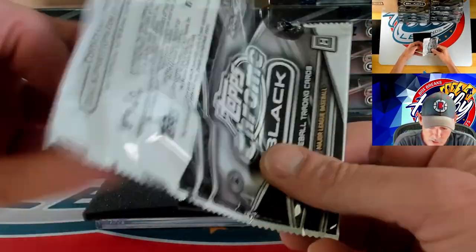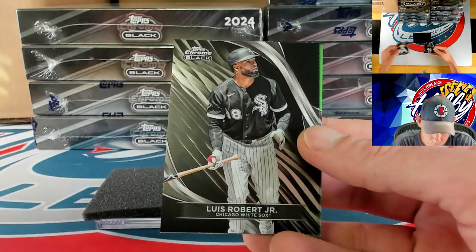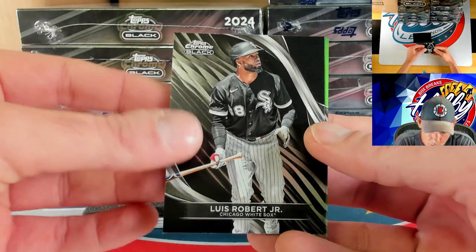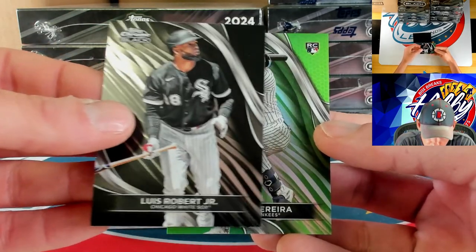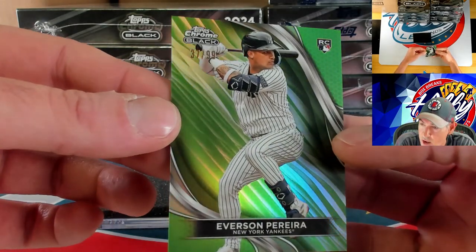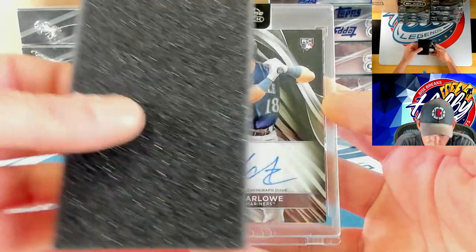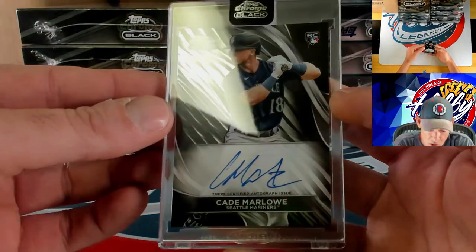Nick Gonzalez, Luis Robert, and then we are going to get a green to 99 going to Everson Pereira — 37 of 99. Our ink is going to be a base auto going to Cade Marlowe on the base auto.